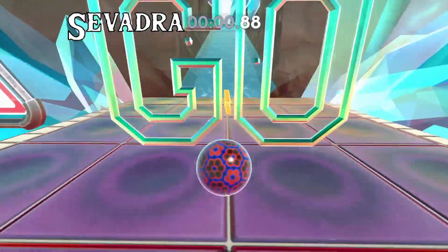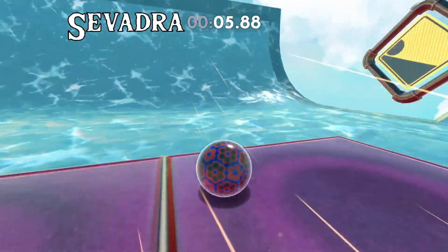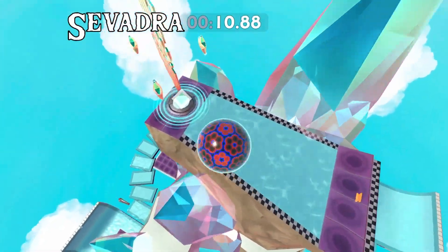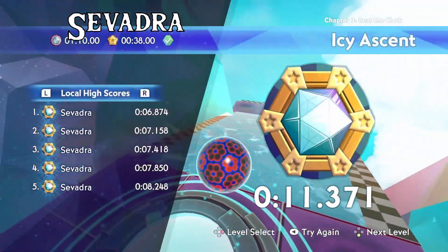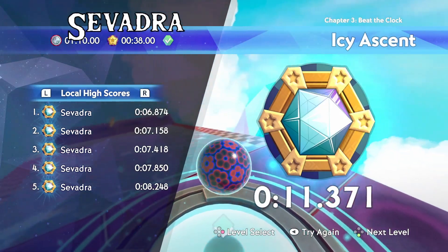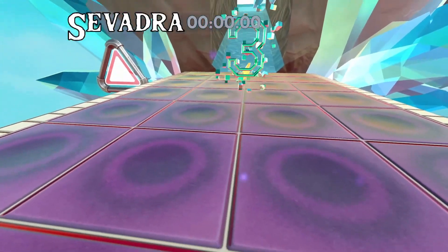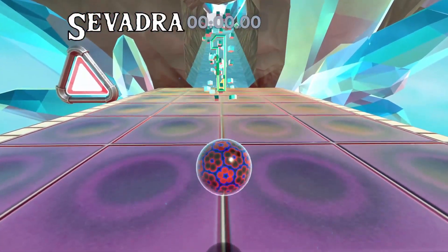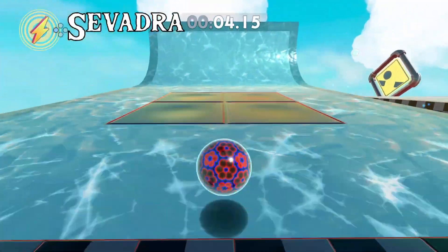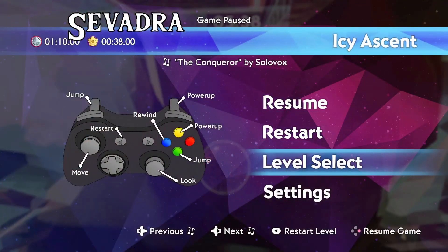There's another Icy Ascent skip with the same start and similar jump pattern, but instead you jump off the side of the entry ramp and use two super speeds to get straight up to the goal. I wouldn't recommend trying it since it's not too much of a time save and requires better marble control. But it is an option to start working toward in your sub-50 improvement arc.